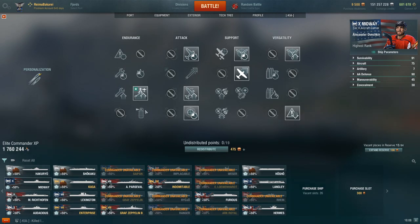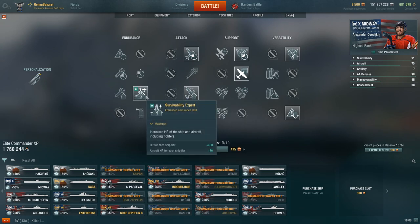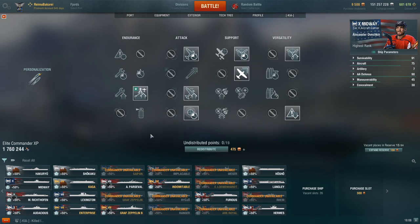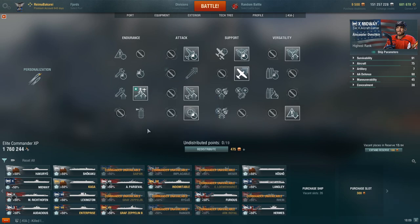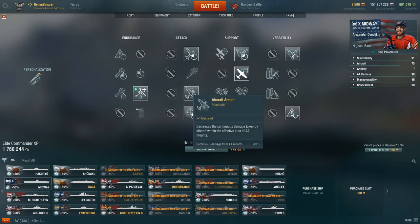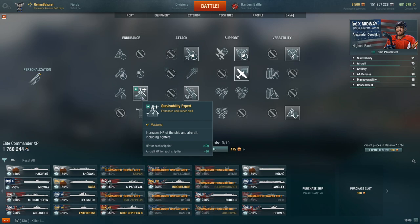In the third row, we have Survivability Expert and Aircraft Armor. These two will always be taken on every single carrier — there's no reason not to take them. More planes means more attacks, more damage, and more impact on the game. If you have a low point commander, I would always take Survivability Expert first, because of the heal you get from German dive bombers and torpedo squadrons, and every other torpedo squadron in the game. For special cases like FDR and Indomitable, they don't have heals on their squadrons, so you can generally go for Aircraft Armor first. But because it scales with tier, it's just easier to go Survivability Expert on all carriers.